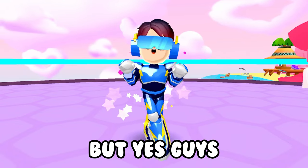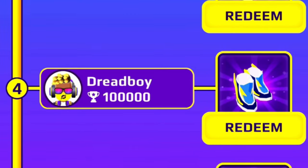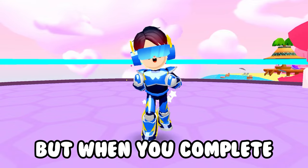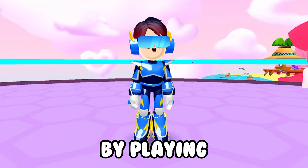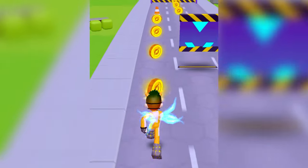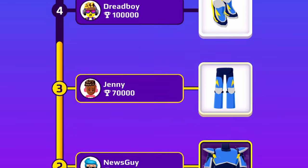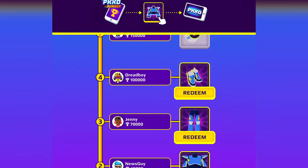I was lucky enough to beat all of the admins' high scores. When you complete beating these admins by playing P-Kicks D-Runner, just tap on the Rewards tab, and you will have to claim all of your prizes.